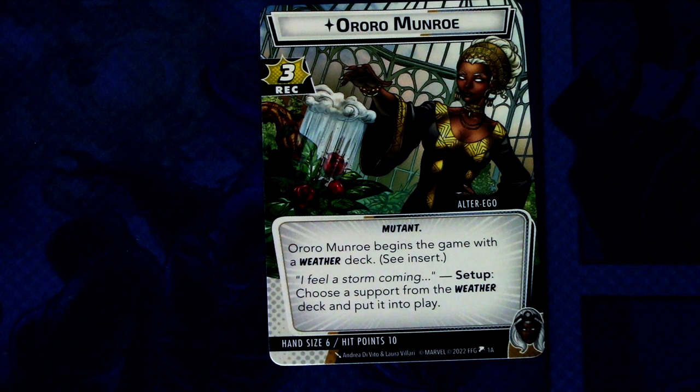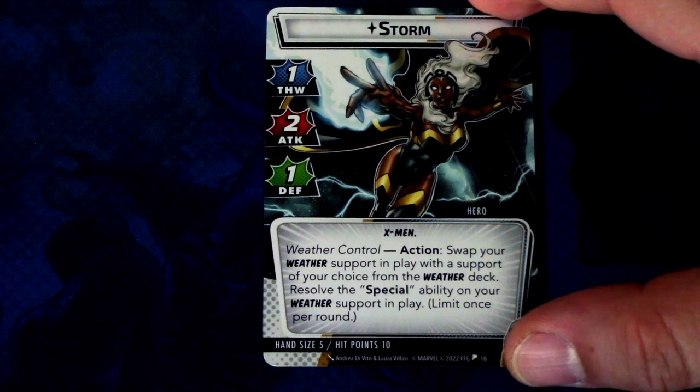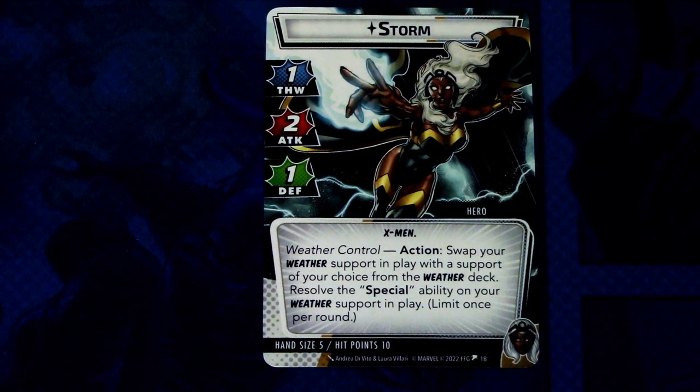I haven't even looked at this, so I will look at the hero side first. The alter ego side has six hand size and ten hit points. The hero side is Storm: one thwart, two attack, one defense. Hero X-Men trait. Weather Control action: swap your weather support in play with a support of your choice from the weather deck. Resolve the special ability on your weather support in play, once per round. Five hand size and ten hit points.